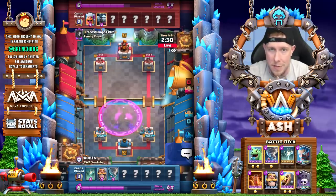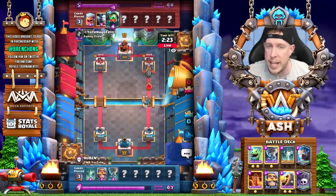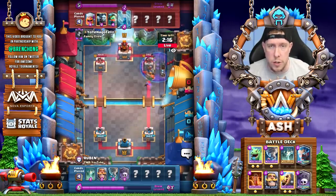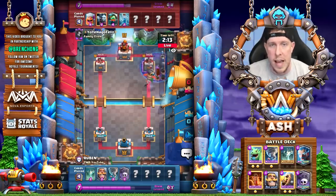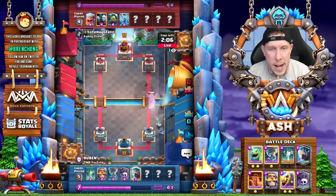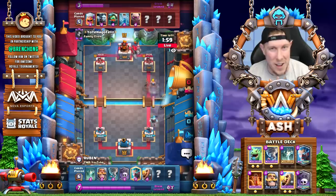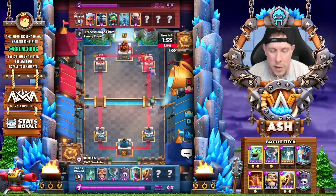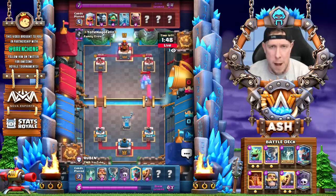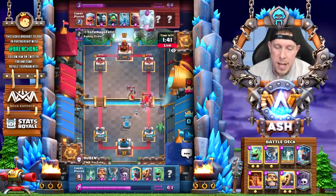Obviously it's a legendary card, but level 11 — most of you guys probably have that on Graveyard. So if Ruben can do it, maybe you can too. It's also one of those win conditions where, unlike almost every other win condition in the game, you don't necessarily have to focus on leveling that up first. You can use your gold on the other complementary cards in this deck first — like focus on your Knight. You don't have to worry about the Nado either. Nado, don't have to worry about leveling it up at all. Tombstone, you don't have to worry about at all. It's a nice entry-level Graveyard deck, and also the strongest Graveyard deck in the game according to Ruben.